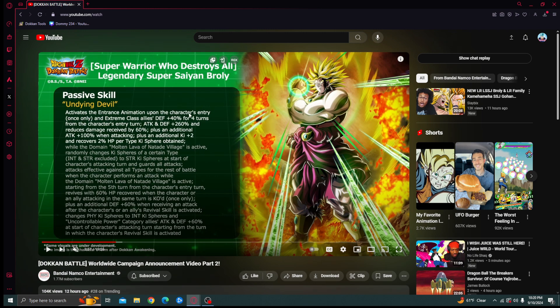His passive skill: activates the entrance animation upon character entry once only. Extreme class allies get defense plus 40% for four turns from the character's entry turn, which is helpful since some units like tech Broly or INT Broly are lacking defensively. Then attack and defense plus 260%, reduces damage received by 60% flat — which is huge, a lot of damage reduction. He also gains an additional 100% attack when attacking.